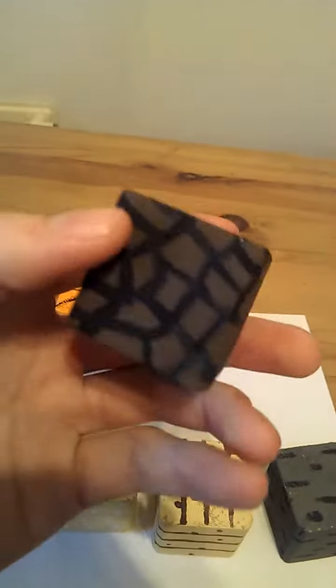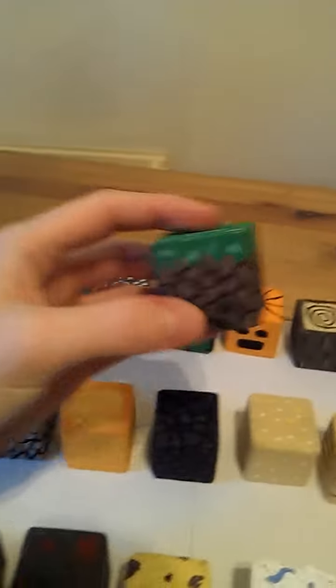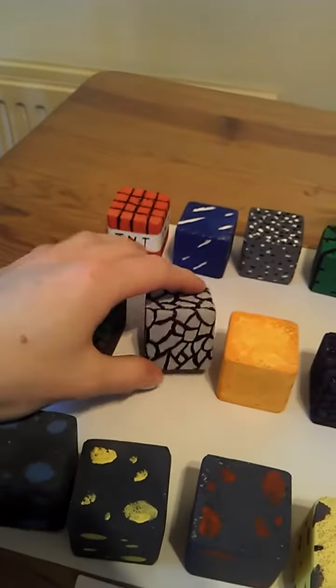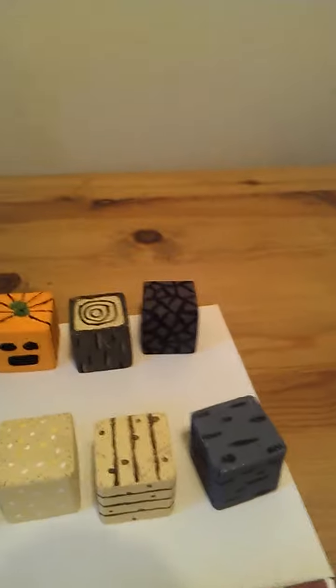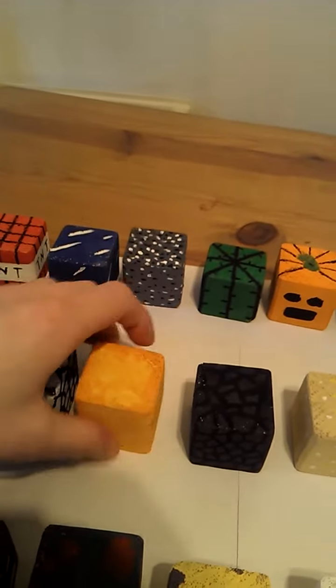This is dirt — obviously I couldn't get the right effect, they didn't have a small rough brush to do it. I've carried on that pattern for grass and cobblestone — it's a similar pattern throughout really. Lava — I didn't know what the hell to do with that one, I was running out of ideas.